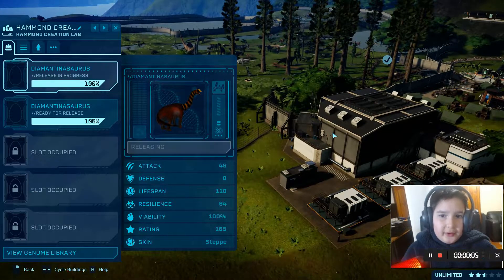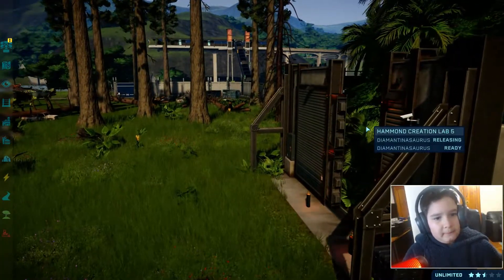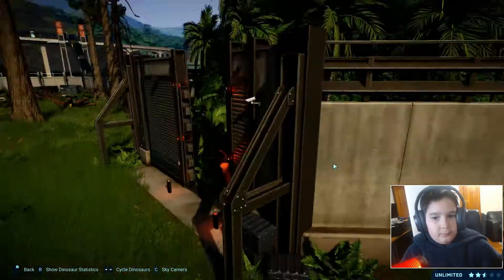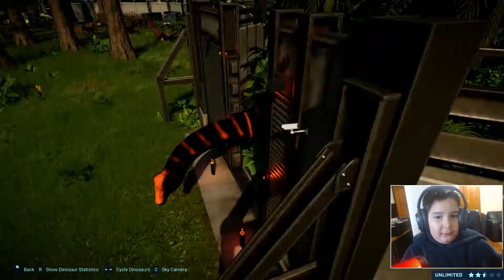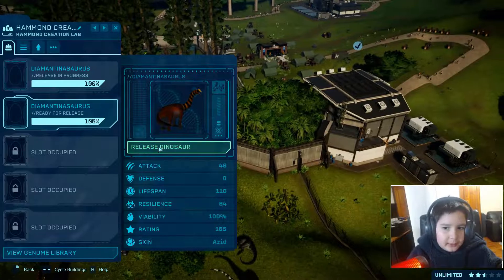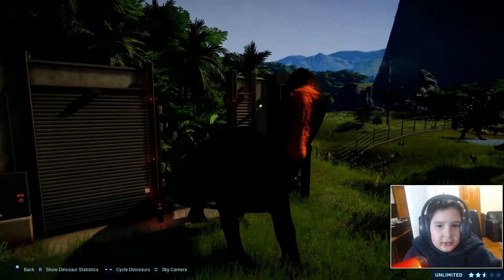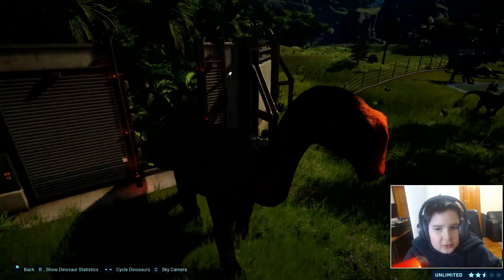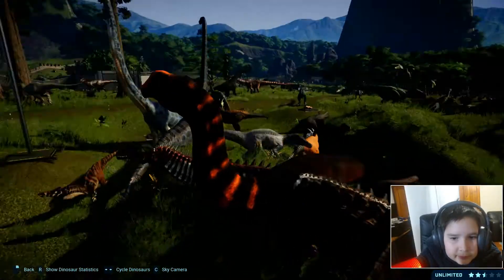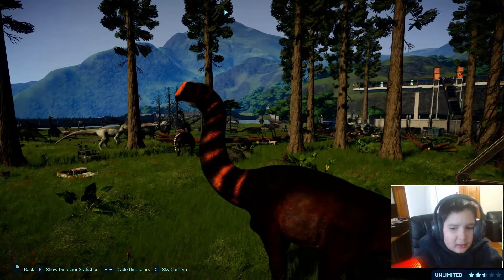Now let's check the last two skins — steph and arid — starting with steph. It's just a normal skin, kind of a darker version of the original skin. Actually it's basically the same as the first skin.